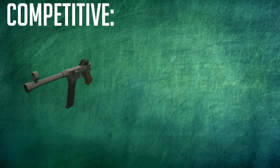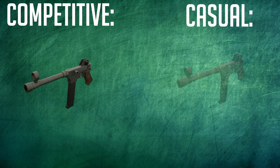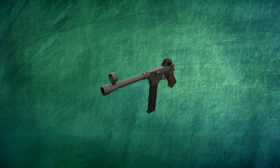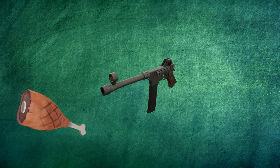Speaking of better secondary weapons, what should you actually use? In competitive, just the SMG. In casual, either the SMG, Jarate, or the Cozy Camper. In competitive, the only right choice is the SMG, because you need some way to defend yourself at medium and close range, which you don't otherwise have since random crits are disabled.